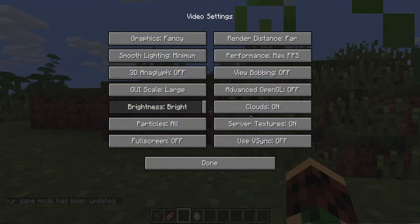Then you have the usual video settings, similar to what you get with Optifine. You can choose from various graphics options which you could do before as well.